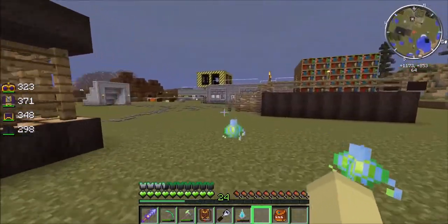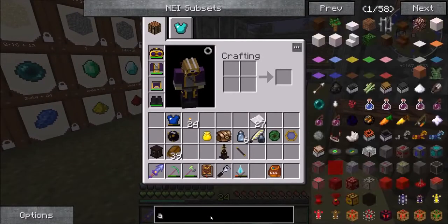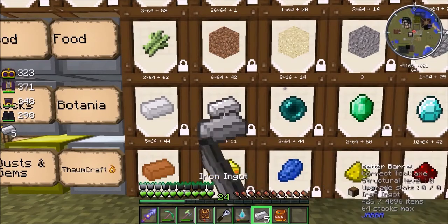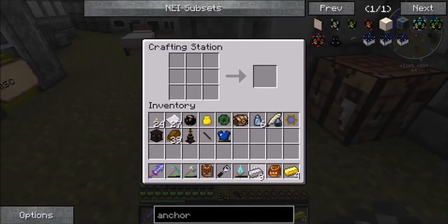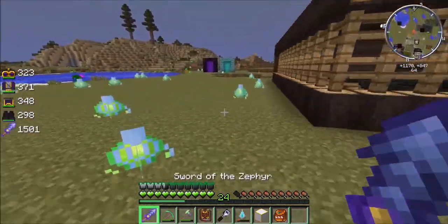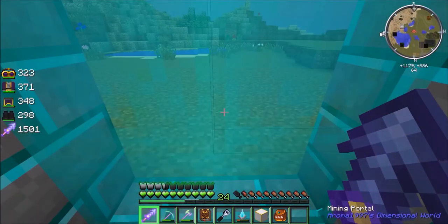I need a way to keep that dimension loaded when I'm not there. So let's have a look for... a dimensional anchor, which is gold and a block of iron. It could be considered quite cheaty as a recipe for something so useful, but I don't see why I should have to constantly pay for having my world loaded. Personal view. So let's go through here — shift, shift — and we load up.